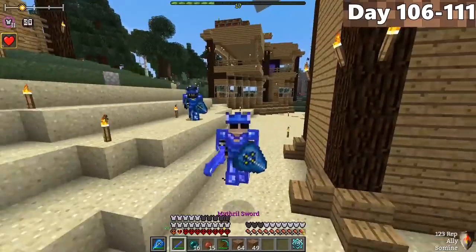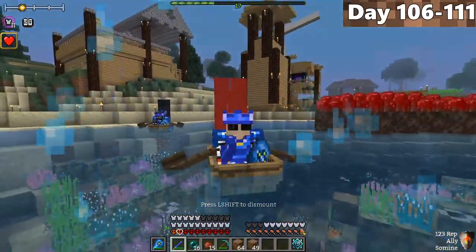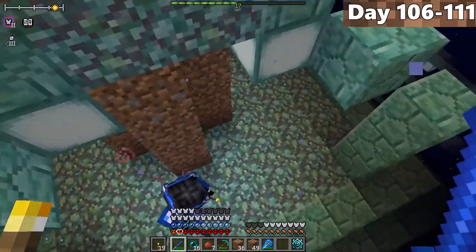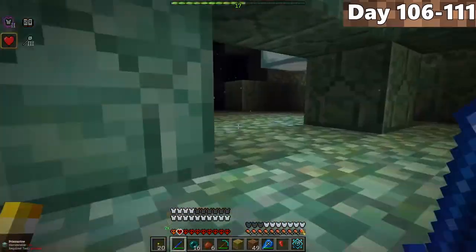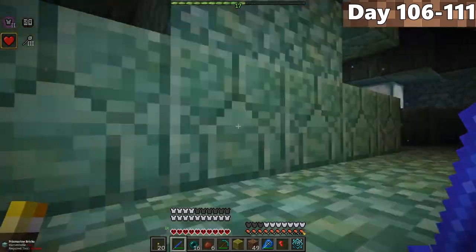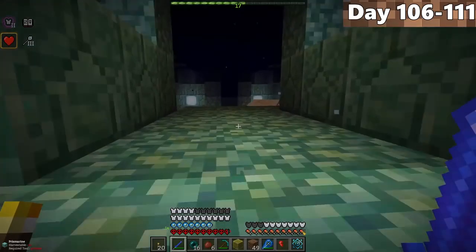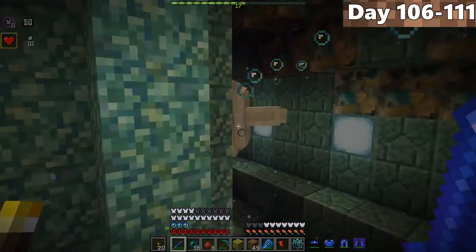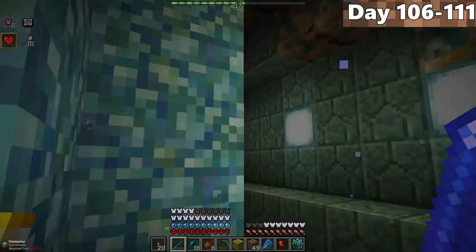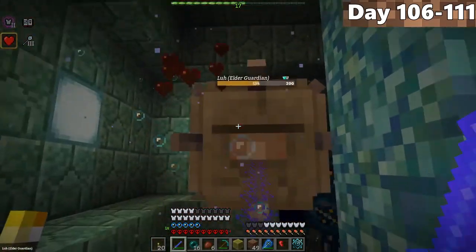On day 106, Forrest and I had our boat set up and set sail looking for a water temple. Four days of sailing went by, and we found ourselves standing on top of one. We placed torches against the wall to stop us from drowning. As we turned the corner, we saw an elder guardian, and Forrest and I knew we were in trouble — we had to avoid dying to it and avoid drowning at the same time.